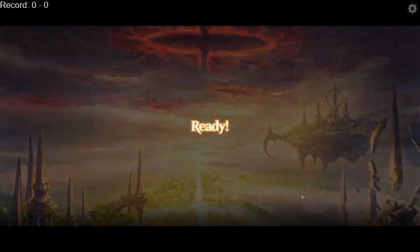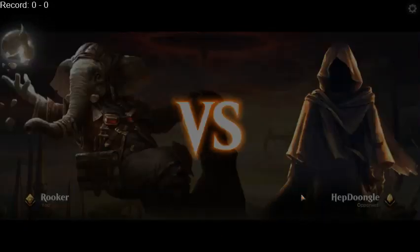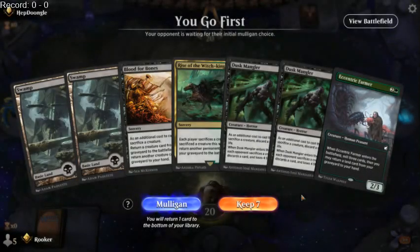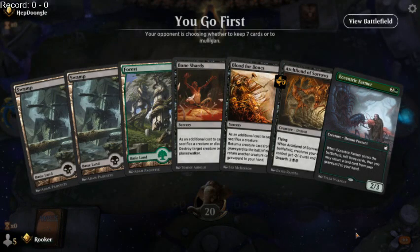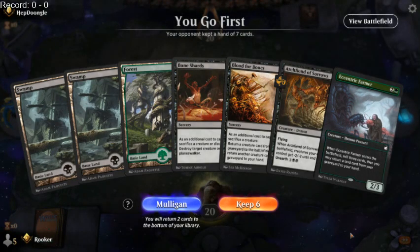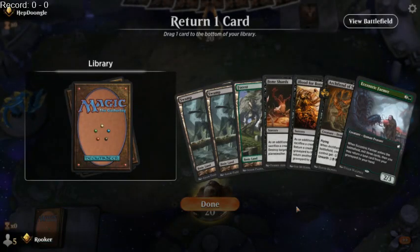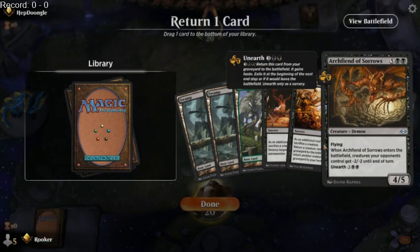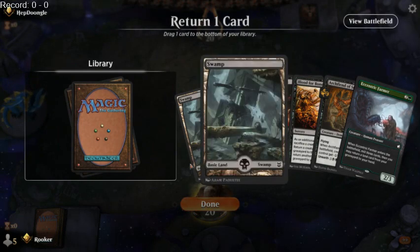Game number two. Hopefully we're not playing against someone trying to play Solitaire against us. Hopefully something fair. Bone Shards sticks stuff in the graveyard — yeah, we've got all the mana we need. We're going first. I want to discard the Archfiend. We have so many draws in our deck that give us more creatures and lands, and we've got Eccentric Farmer in hand.